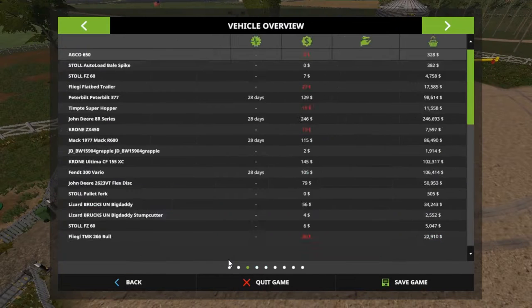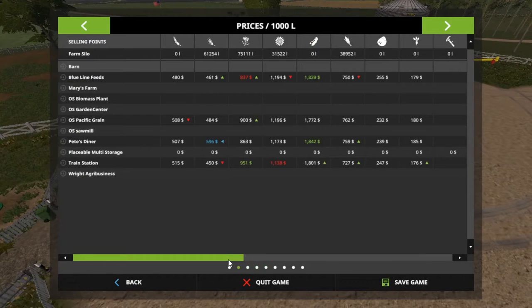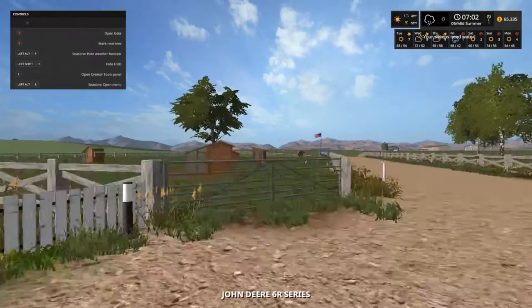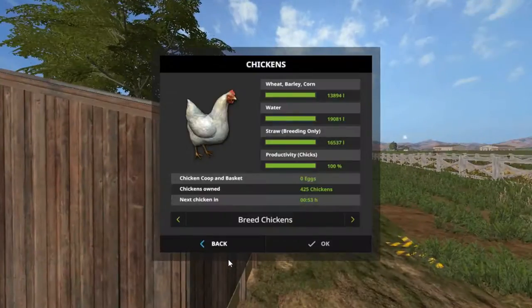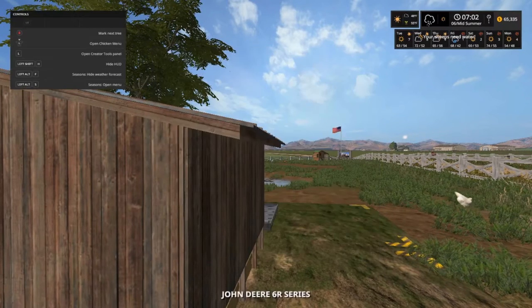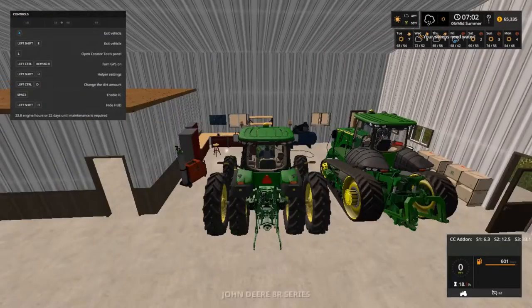I might save the barley for the seed master. I've got 38,000 to almost 39,000 liters of corn. We'll shut this off — we don't need it right now because our chickens can take wheat, barley, and corn, so we'll start feeding them corn.